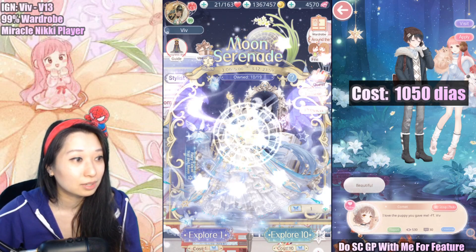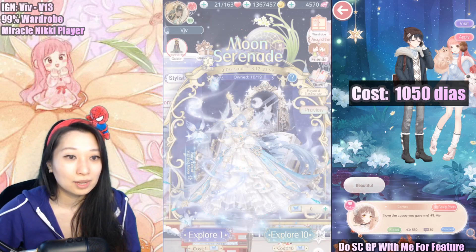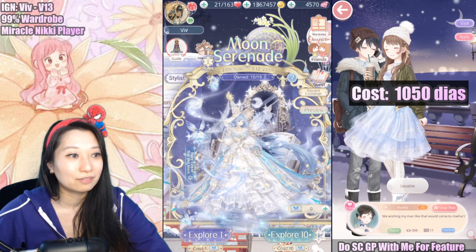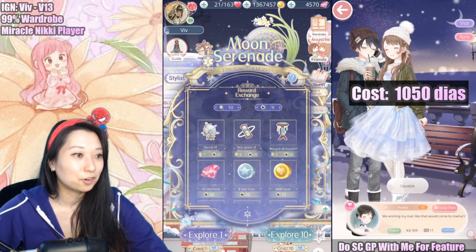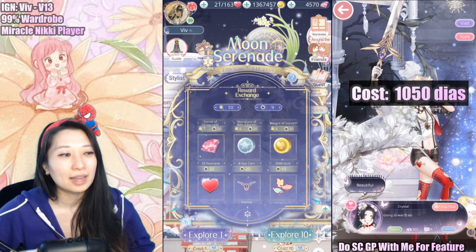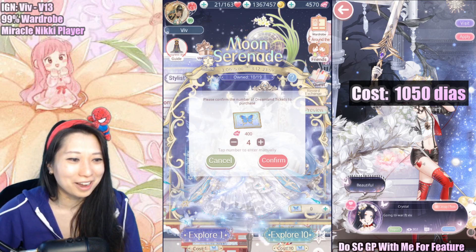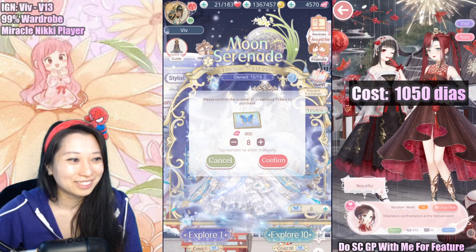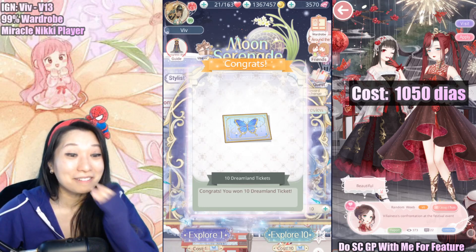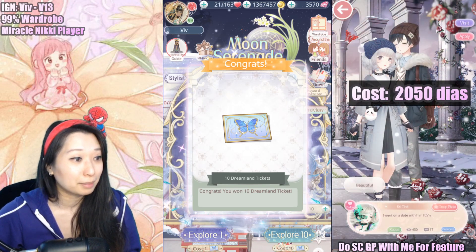Let's continue. Let's spend another... 100 diamonds each. This is so expensive. Let's do 1,000 diamonds. Confirm! I have 3,570 diamonds. So I spent 2,050 diamonds so far.